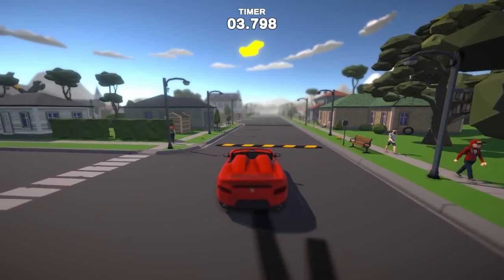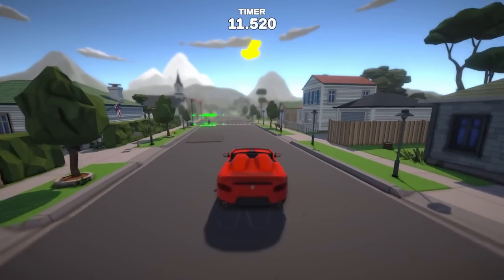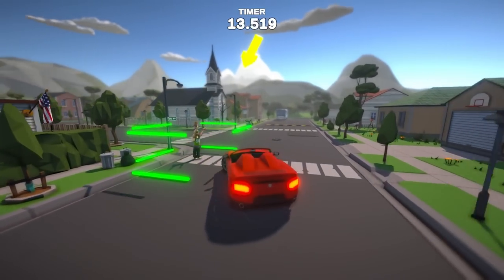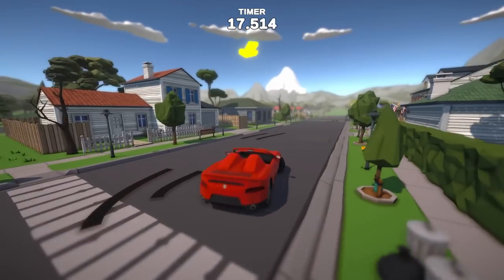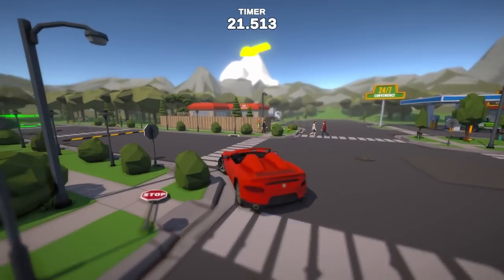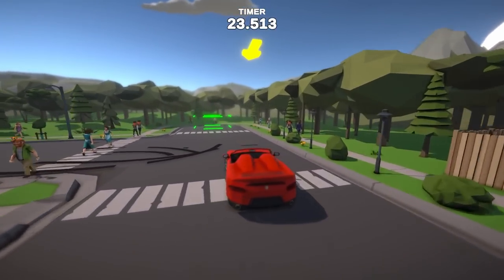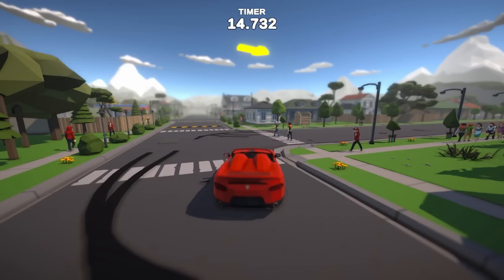Once I've delivered that passenger, I've got another one — so I follow the arrows again and try to find the next spot. There's another one just waiting for a pickup, and I go and drive to the target. Up there on top you can see a nice timer, so the time is calculated between the pickup and the drop-off. And there you go — drop them off. Another basic but fully functional working prototype.